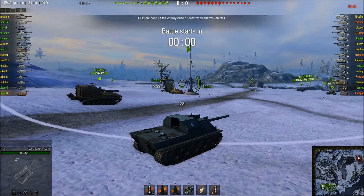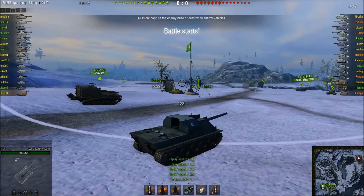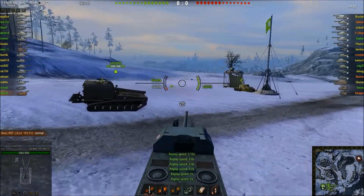Hi guys, it's time to turn the spotlight onto one of you. We have Lyhash here in his Lorraine 155 51 — it is an arty I have not played, so I am interested to see how it performs. I haven't gone up the French arty line yet. I say 'yet' because I have no intention of going up any arty lines. Lyhash is here on Arctic and it is a tier 10 game — he is in his tier 8 arty and is bottom tier. There are three enemy arty on the enemy team, only two on ours, so let's see how Lyhash gets on.